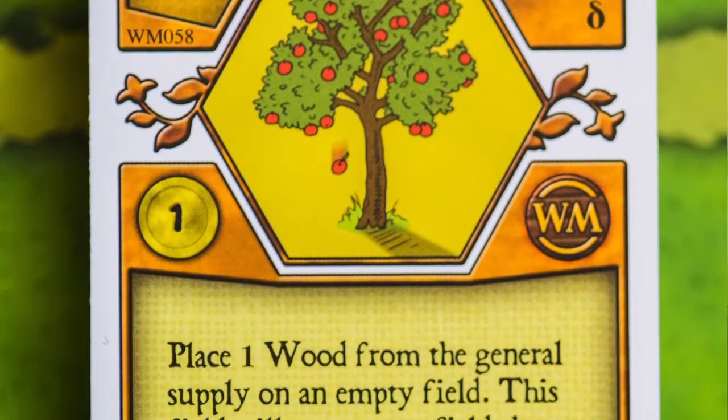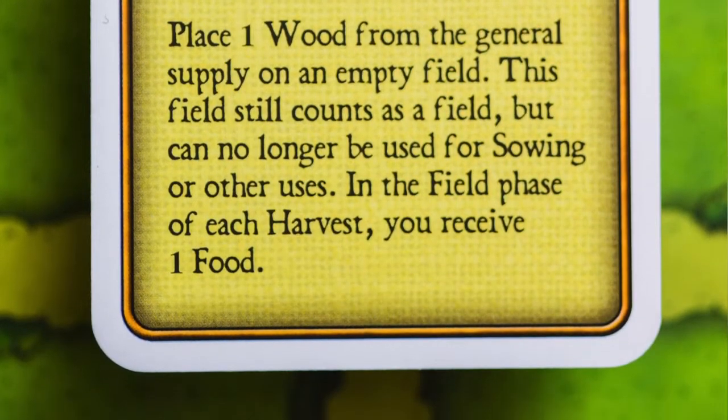The Apple Tree costs you a wood. You essentially put that wood on a field, just as you would sow a grain — you're planting an apple tree. It gives you one food every harvest. It's a novelty; I like seeing that little wood on my field and imagining it's my apple tree. It's also worth a point, and obviously you need a field to sow it on. A nice, simple utilitarian card.